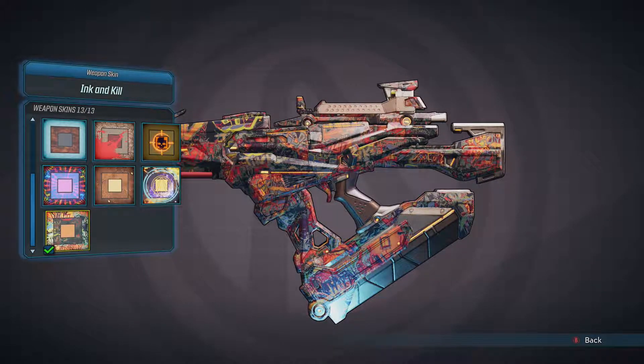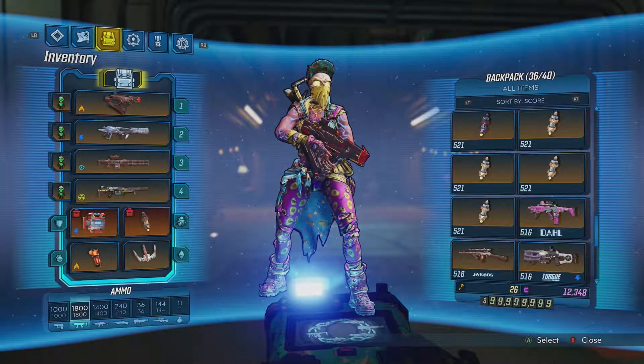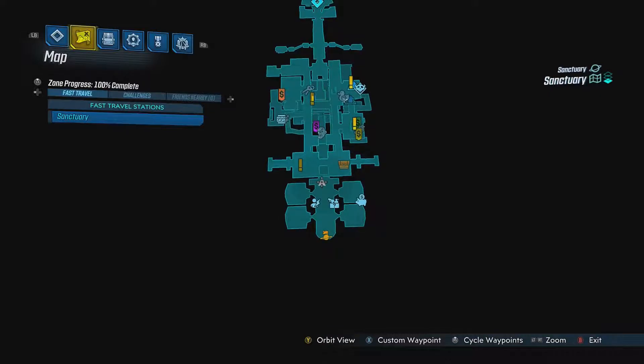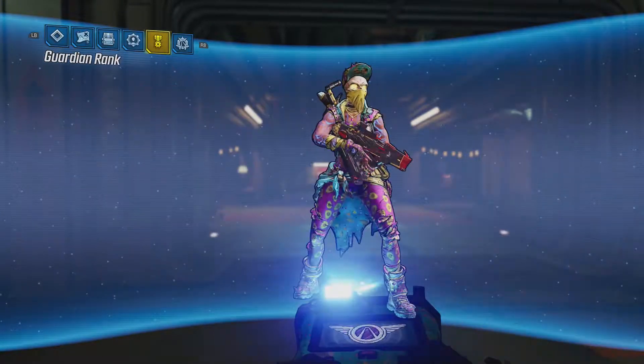If you were wondering what camo I'm using, I'm using the Ink and Kiln. I like it a lot — it almost looks like graffiti and looks really nice on all the weapons.